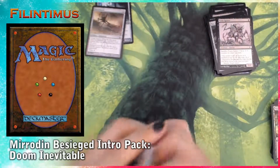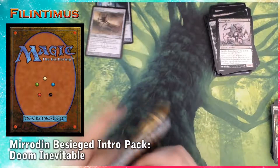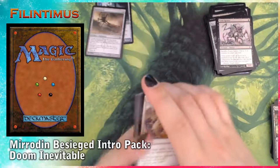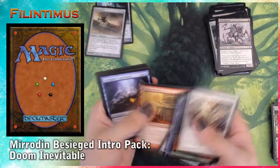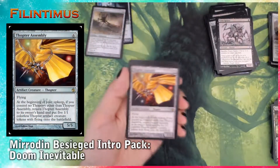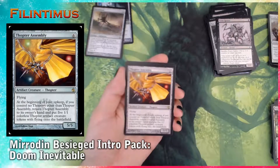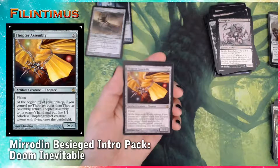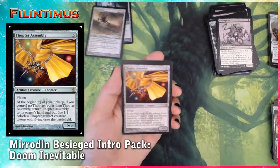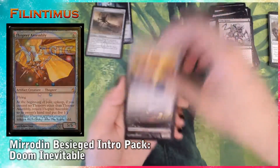So let's open this booster pack. Let's go to the rare. Our rare is Myr Assembly — six generic artifact creature Myr. Has flying. At the beginning of your upkeep, if you control enough Myrs other than Myr Assembly, return Myr Assembly to its owner's hand and put five colorless Myr artifact creature tokens with flying onto the battlefield. It's a 5/5 creature. Really nice.